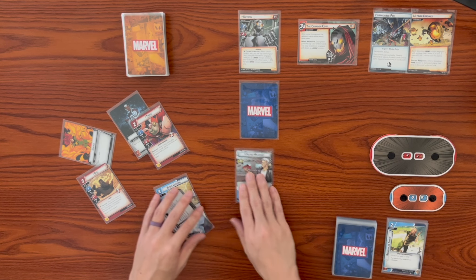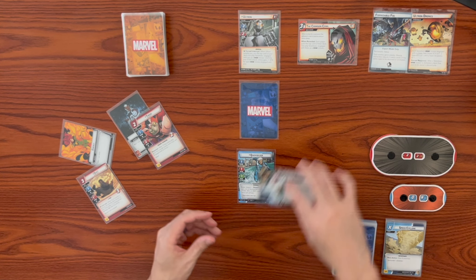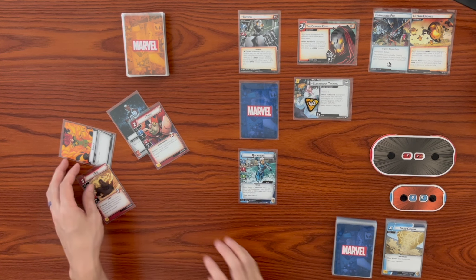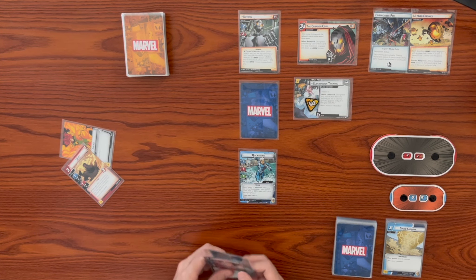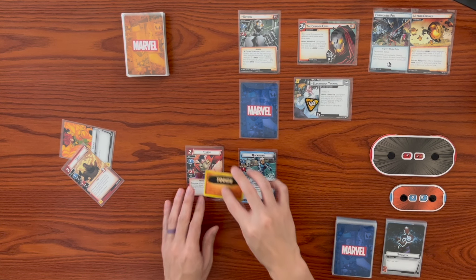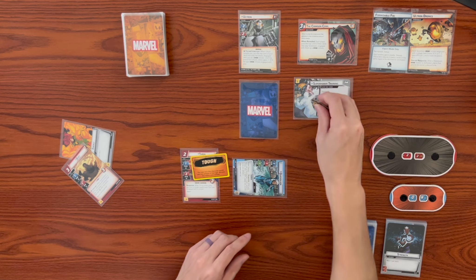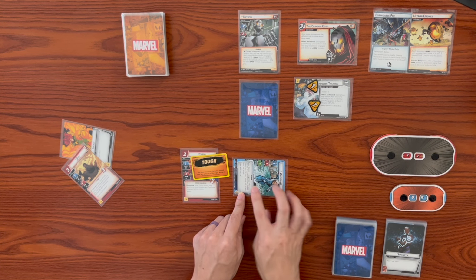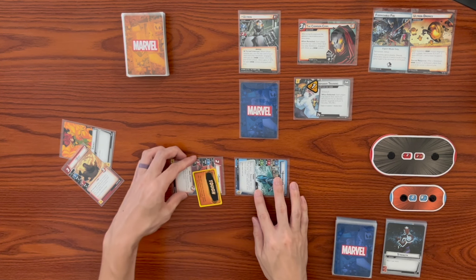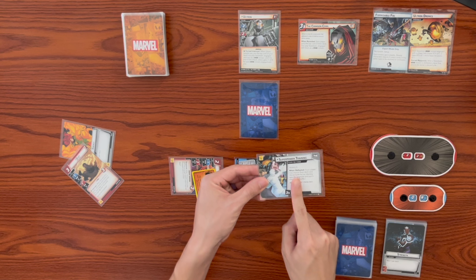We're going to flip over to Hero Form and use a resource to play Super Power Training, a side scheme for one cost. It comes in with three times player threat. Quicksilver is going to thwart for one from Super Power Training, bringing it from three down to two. We use our Super Speed effect - after using a basic power, we can ready Quicksilver. Thwart for another one, drop it down to one. Throg thwarts for one to clear it off. When this side scheme is defeated, we search our deck for an identity-specific upgrade. It has a victory keyword, so it gets removed from the game.